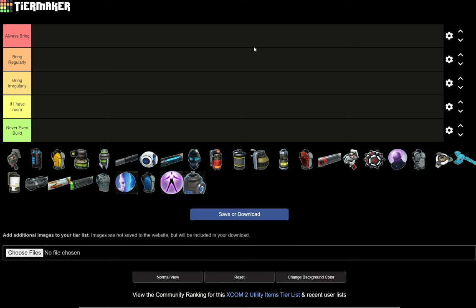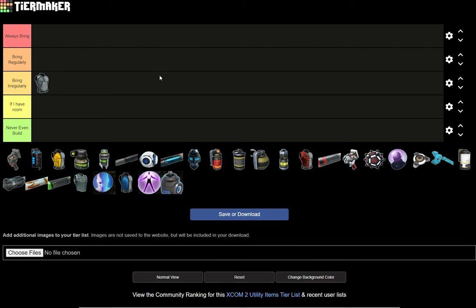I think we'll begin with vests. Vests are pretty important because they actually have extra health and protection and various other bits and bobs. I'll begin with the Nanofiber Vest. For the ranking, I have: always bring, bring regularly, bring irregularly — that means sometimes.